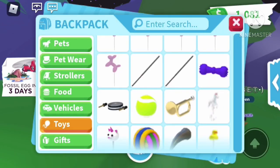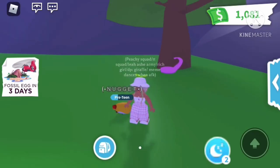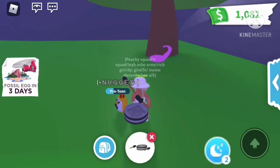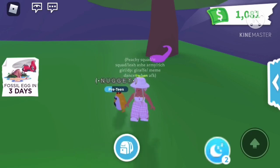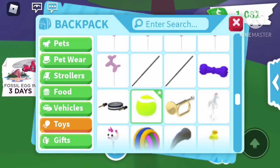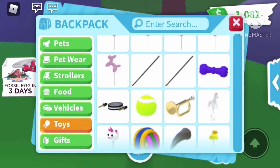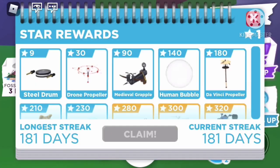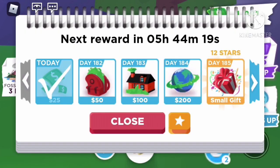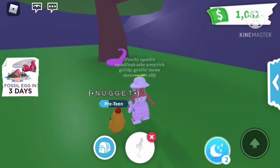Now we have a chew toy from the pet shop — this one actually went pretty far and has animations around it. Now we have a steel drum you can get from Star Awards for 9 star awards. We have a tennis ball from the pet shop — it also has animations around it. And now we have a trumpet — I believe it was 280 stars, yes, 280 stars.